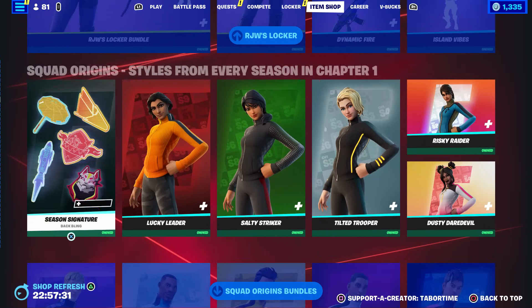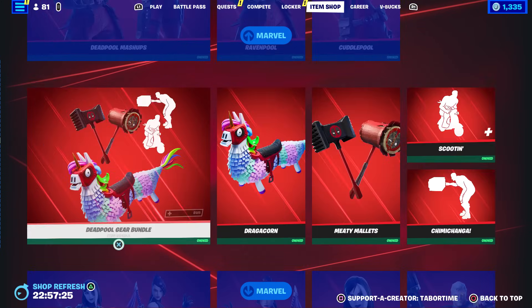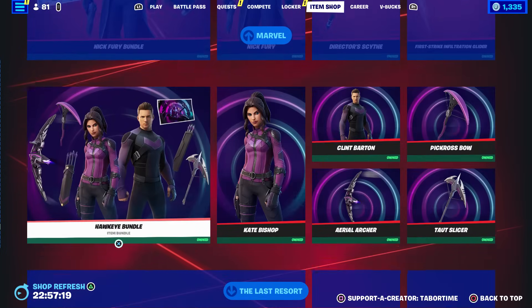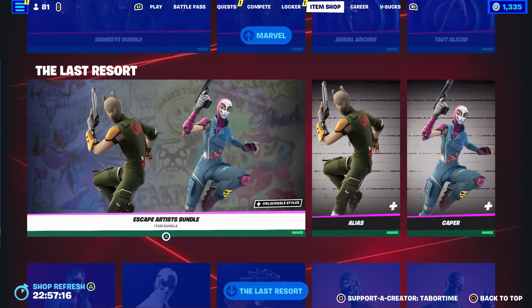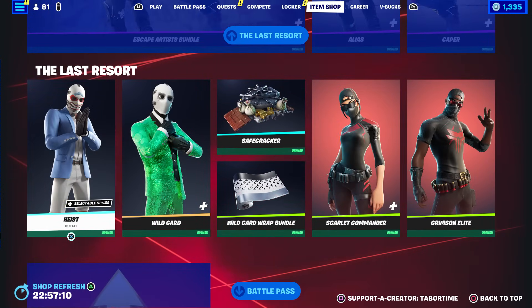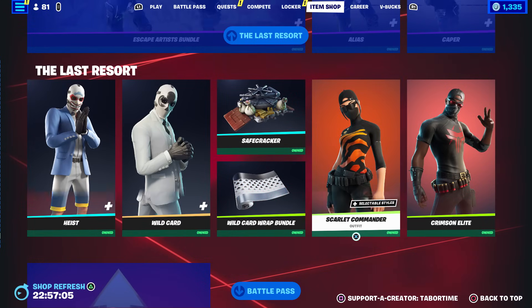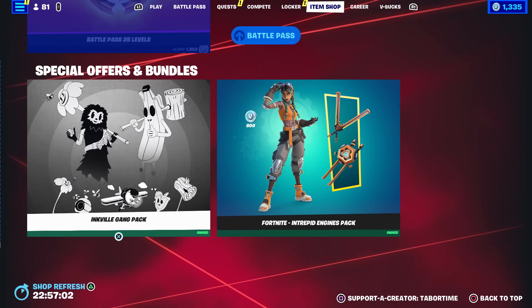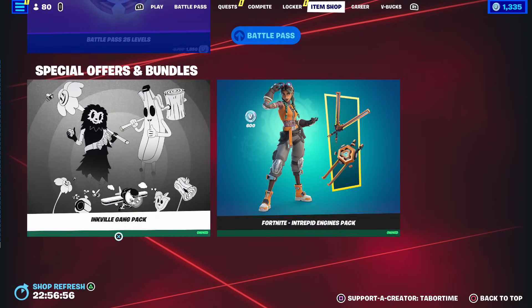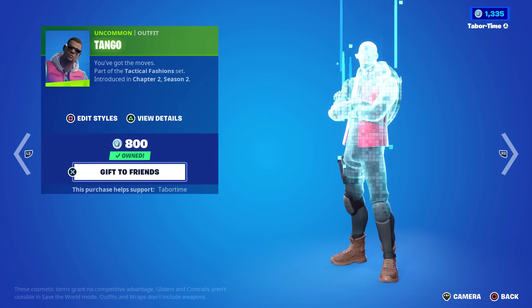Then we've got all the returning stuff — the WWE collaborations are both still here, RJW's locker bundle, the Squad Origins came back yesterday and is still here from Chapter One. Oh boy, all the Marvel stuff is still here — I have to scroll for 10 minutes to get through it all. Nothing new added or removed, probably going to rotate out soon, though I've been saying that for five weeks now. The Escape Artist Bundle is still here, and from my earlier video they took out nine tabs of the item shop, leaving only Heist, Wild Card, Scarlet Commander, and Crimson Elite. A new starter pack and PlayStation celebration pack should be coming soon.